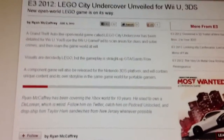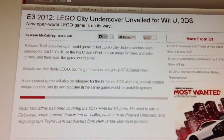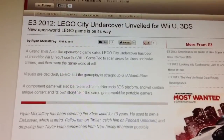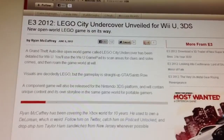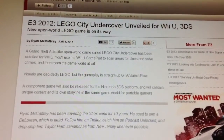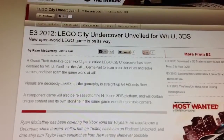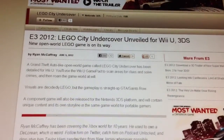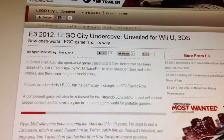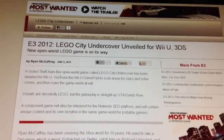Lego City Undercover is unveiled for Wii U and 3DS — it's a new open-world LEGO game. From IGN: a Grand Theft Auto-like open-world game called LEGO City Undercover has been detailed for Wii U. You'll use the Wii U GamePad to scan areas for clues, solve crimes, and roam the game world at will. Visuals are decidedly LEGO but gameplay is straight up GTA or Grand Theft Auto and Saints Row. It is also for 3DS, which will contain unique content and its own storyline for portable players.